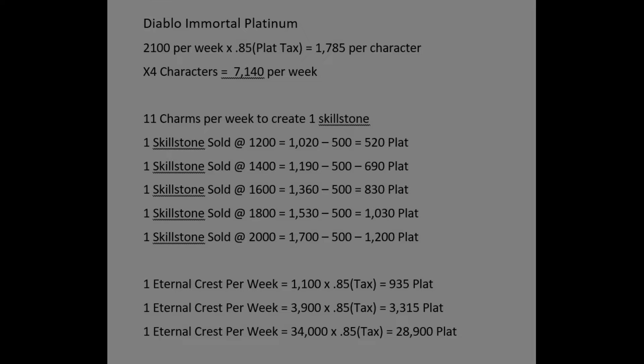On my server, a 1-star gem sells for between 1000 and 1100, a 2-star gem sells between 3800 and 4000, and a 2-out-of-5-star sells for roughly 34,000. I'm at about 1000 platinum per gem power on my market. If your prices differ, you'll need to do the math: take the value of a 1-star, 2-star, and 2/5-star gem, multiply by 0.85 to account for the 15% tax, and get your platinum values.